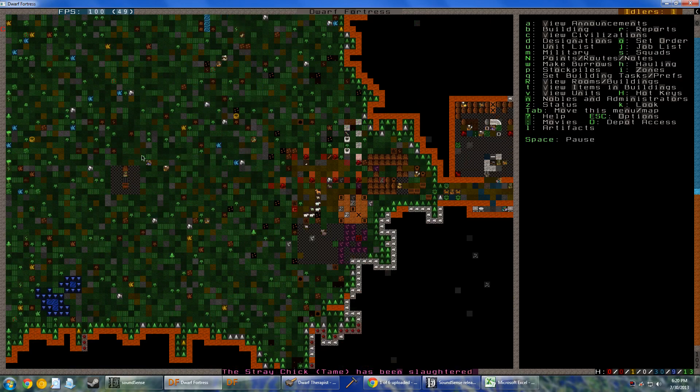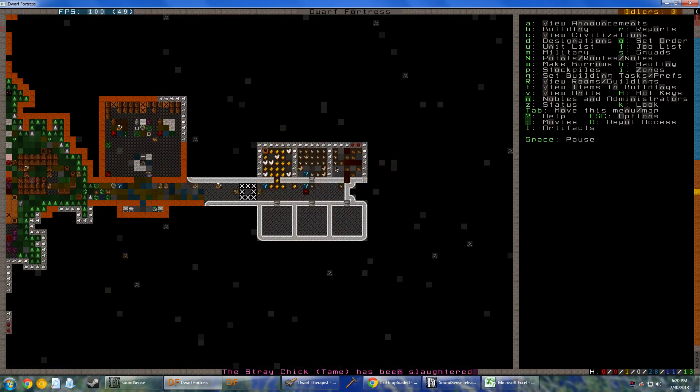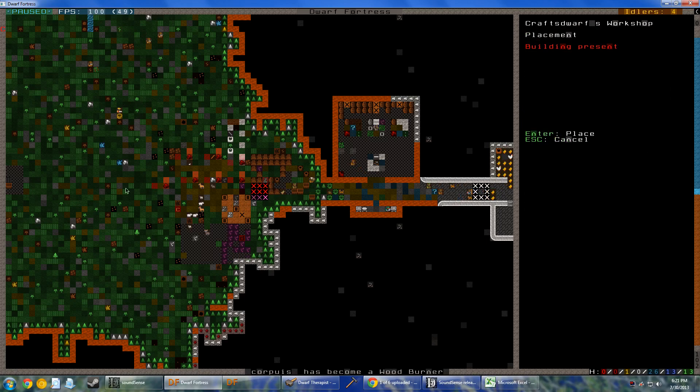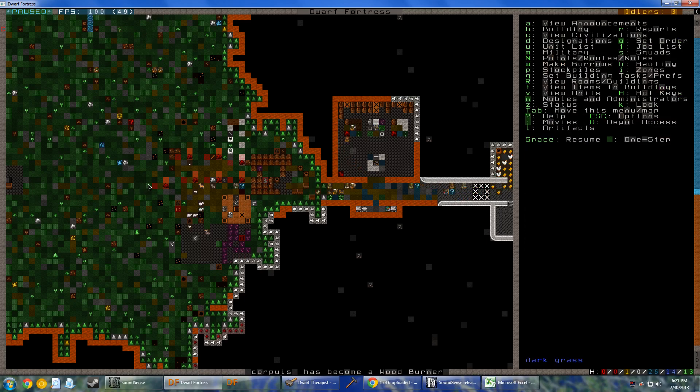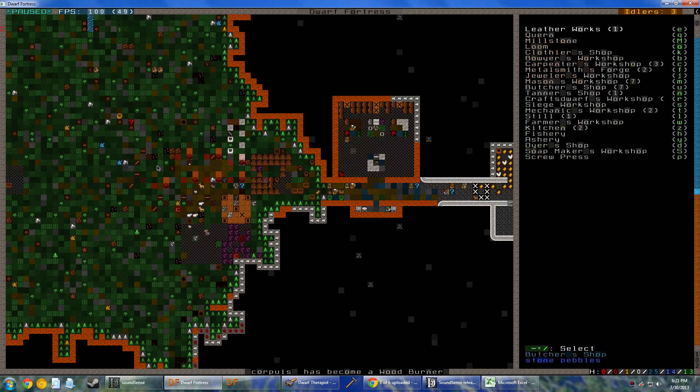We have a bird factory — this isn't a dwarf fortress, this is a bird fortress, a bird explosion. I think we need more of those things. Build workshop — we just need lots and lots of butcher's workshops, tons of them. Can't have too many.